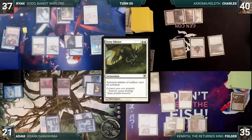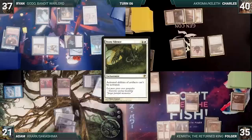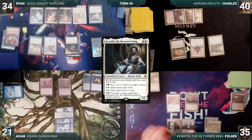Folger draws, realizes he is never coming back into this game, and ends his turn. During his upkeep, Adam wins his Mana Crypt flip and pays to untap his Mana Vault. Adam draws, takes no actions, and passes. During his upkeep, Ryan loses his Mana Crypt trigger and takes three damage. He draws and plays a Buried Ruin. Ryan moves to combat and attacks Adam with Godo. Adam blocks with Krark. In response, Folger activates Kenrith's ability to give all creatures haste and trample. Krark dies and Adam takes two.